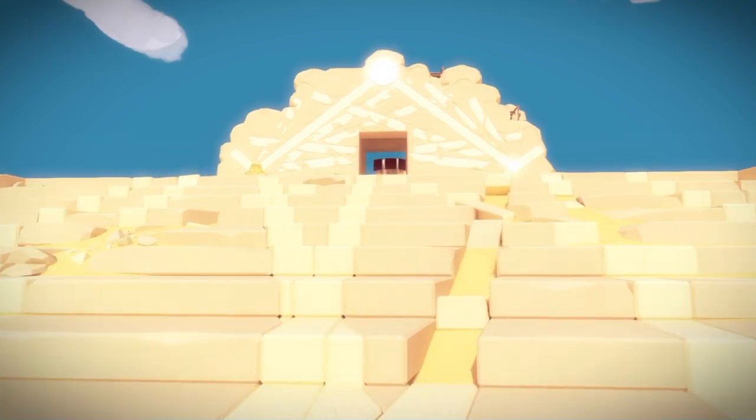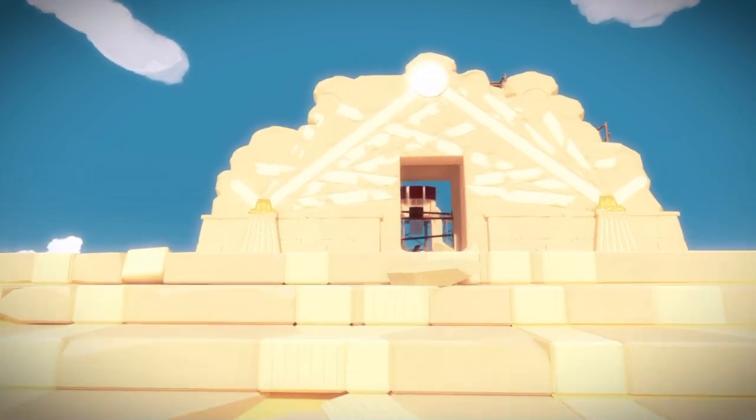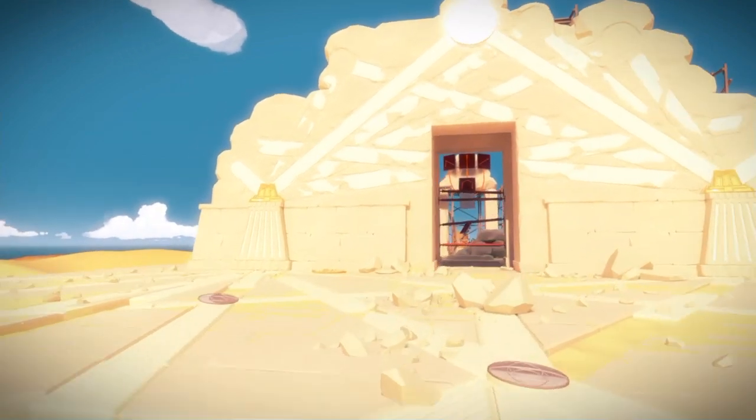The first two puzzles are on the front of this building. One is a check mark to the right and the other is a check mark to the left.